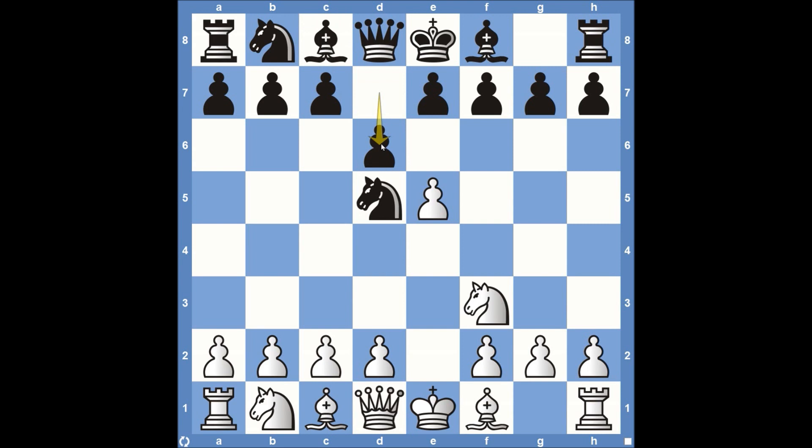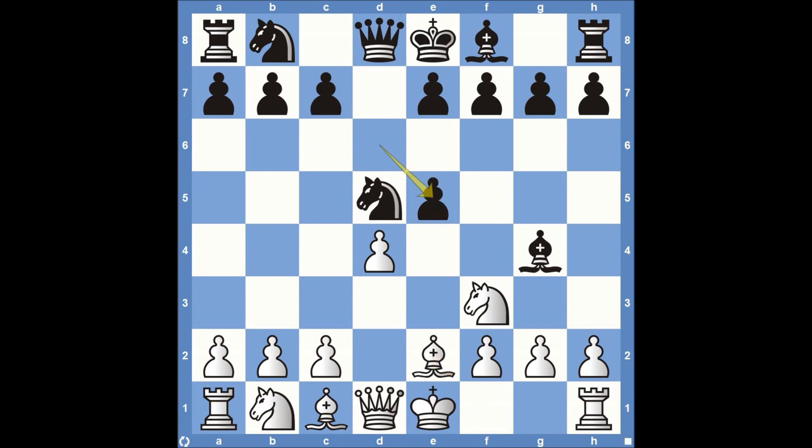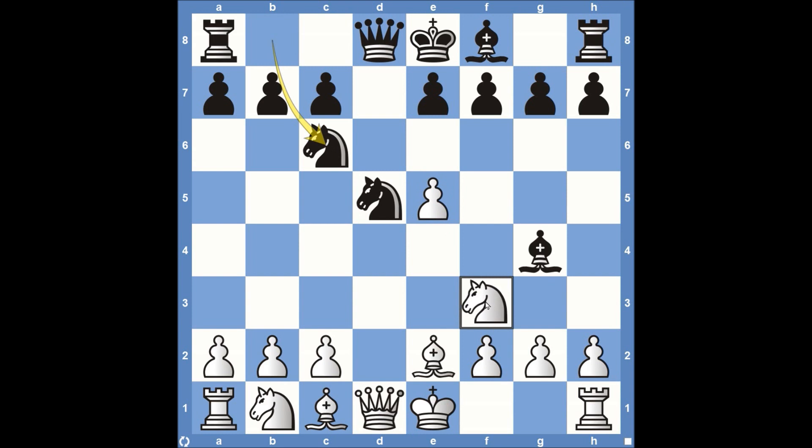White can continue with d4, defending this pawn right here on e5, just solidifying the pawn chain in the center of the board as well, and then bishop to g4. You could see bishop to f5, bishop to g4 — pinning down the knight is pretty common as well. Bishop here to e2, stopping that pin from happening. Pawn takes here on e5, and then the knight takes here on e5. I think this is just much better than the pawn taking, because after knight to c6, attacking the pawn, this knight here on f3 is defending it.